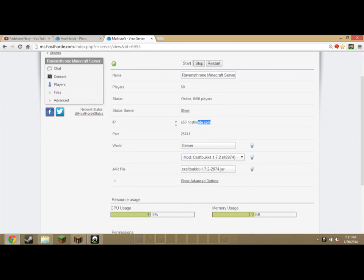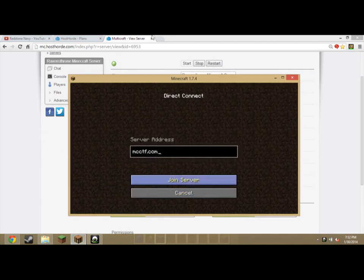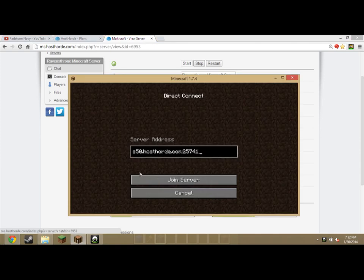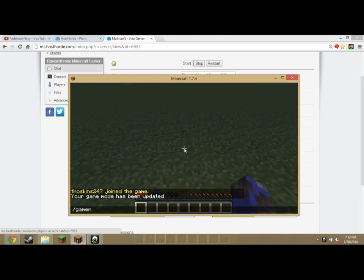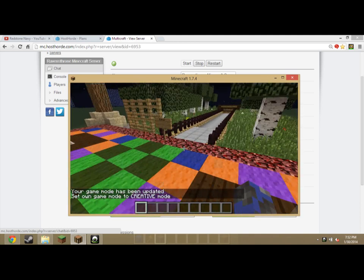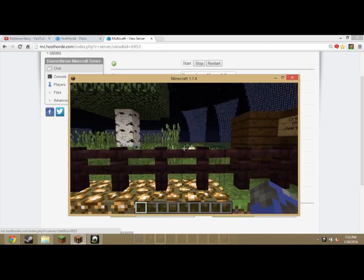So I'm going to log in. The IP is very important. Like most people, they run their server as localhost — but because you're actually not hosting the server yourself, it's not going to work. So you put S50.hosthorse.com — that's mine — and then a semicolon, and then I'm going to put the port: 2-5-7-4-1. Your first time logging in, don't expect it to take a while because it has to generate your status. There we go. Obviously the server is not completed, and it's a whitelisted server. But if you do want to check out the server when it's done — probably about March — I'll post it in the description along with the future website. We're gonna have many games. That's how you join the server; it's pretty simple.